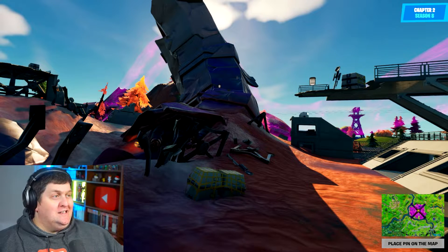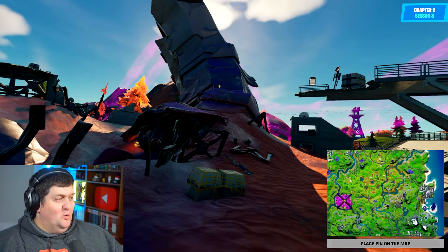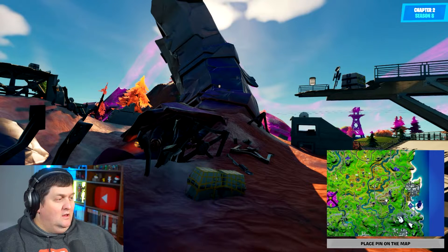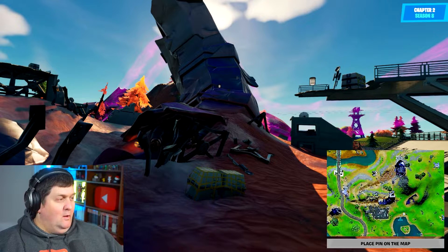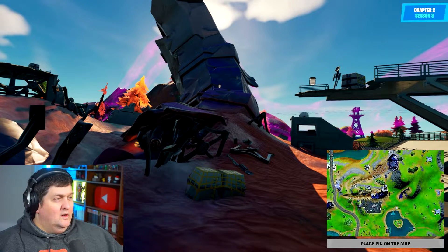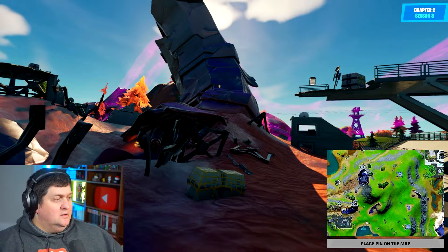Okay, so we're in Chapter 2, Season 8. This is one of the destroyed bases. Destroyed bases — where were they? Oh, this is actually going to be fairly difficult. There have been so many iterations of the bases. I'm guessing it's one of these bases here. Because there's the power lines — that's a bit of an issue.